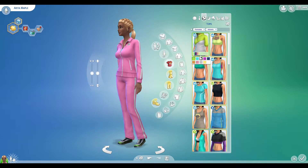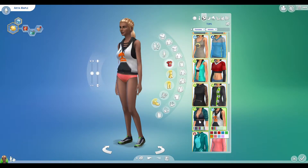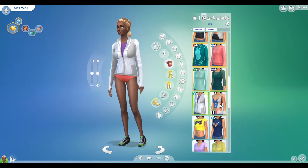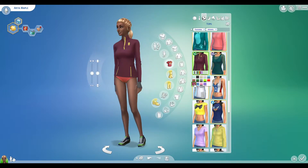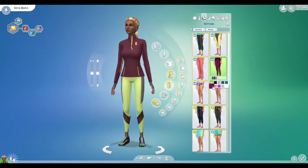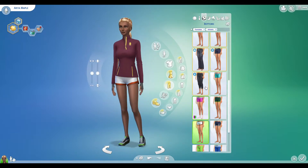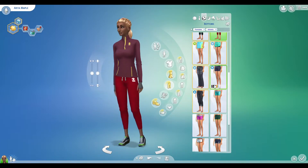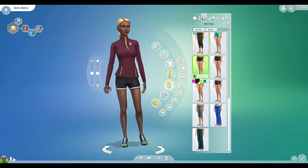I decided to put a ring on her in this one because she had gloves on in the major outfit, so that's good. Finding a workout outfit in autumnal colors was tougher than I thought — there was that one and I was really debating on it.